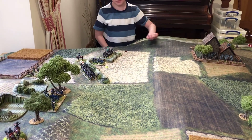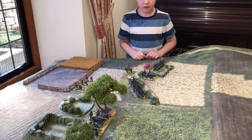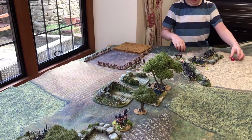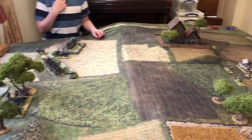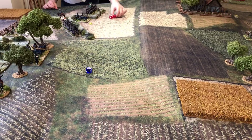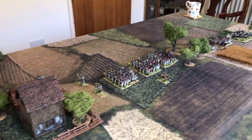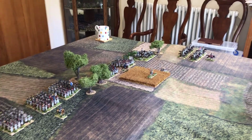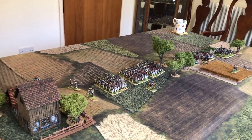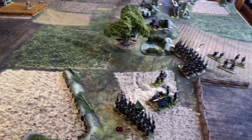Turn two: Charlie's gone for a forwards order on his units in the defended position. Both sides activate. The French continue advancing — moving up foot artillery and their brigade on the left, with the small cavalry brigade moving out ahead. All brigades were active. They've moved their skirmish screen slightly to the right to shield themselves from fire coming out of the small building on the hill.